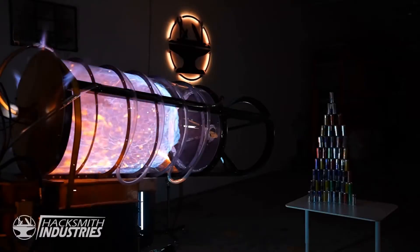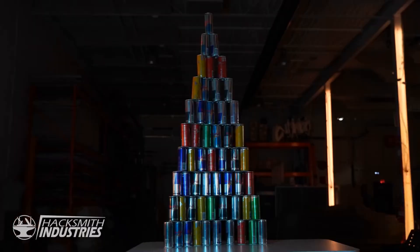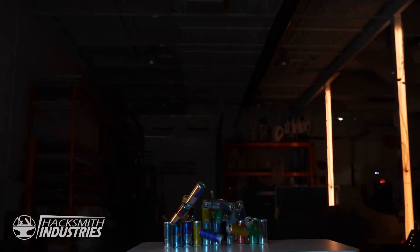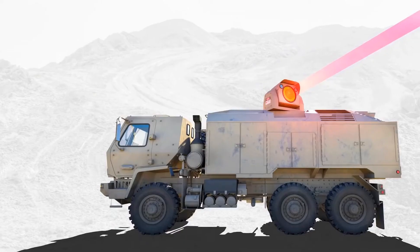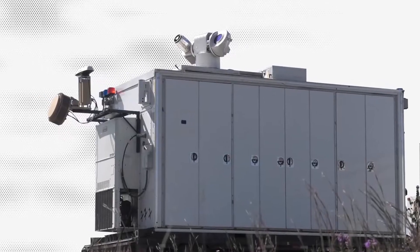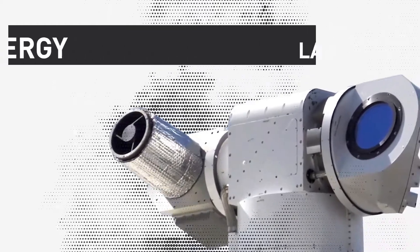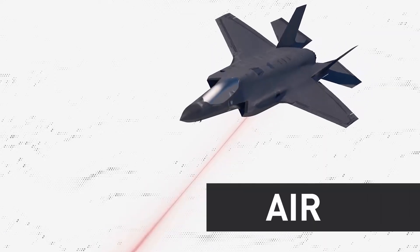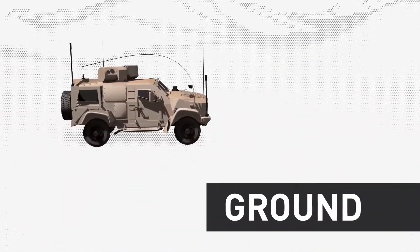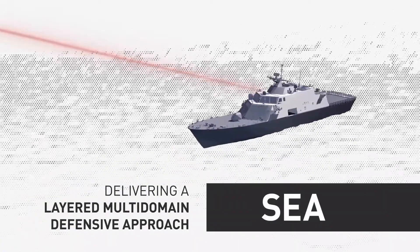Plasma weapons fire a beam, bolt, or stream of plasma, which is an excited state of matter consisting of atomic electrons and nuclei and free electrons if ionized, or other particles if pinched. The MARAUDER — Magnetically Accelerated Ring to Achieve Ultra-High Directed Energy and Radiation — used the Shiva Star project, a high-energy capacitor bank that provided the means to test devices requiring brief and extremely large amounts of energy to accelerate a toroid of plasma at a significant percentage of the speed of light.